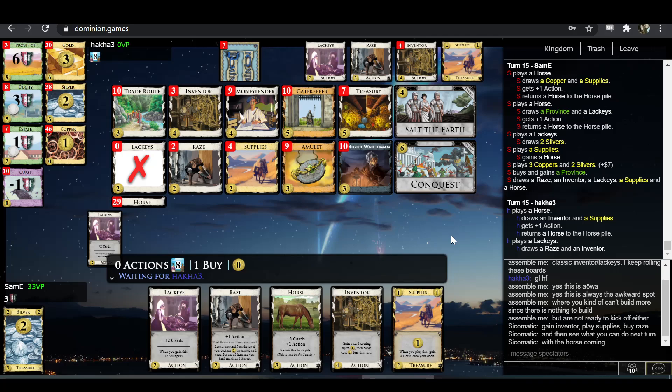Three provinces is 18, three more Duchies brings it to 27, and an Estate brings it to 28. Not sure what else you're doing — Inventor-Conquest mega-turn for like eight points.